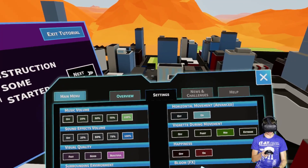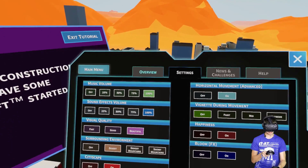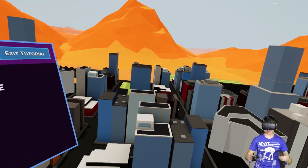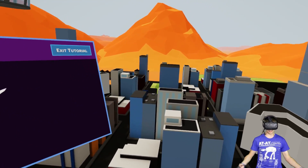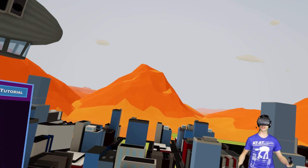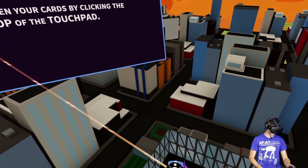One thing I like to do real quick is go over here to Settings and get rid of the vignette during movement. I hate that — it feels weird because when you're moving it ruins some of the ambient experience. Now I don't have to get that weird outline whenever we start coasting around.